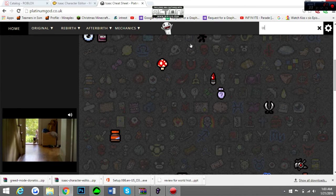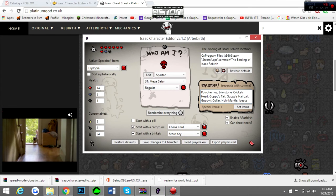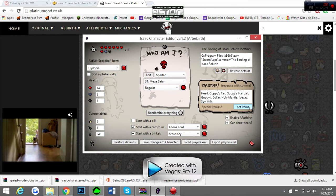Let's put Ipecac in. I suck at spelling — hold on, I got this. Ipecac, there we go. And then we want soy milk. So, let me set items. As you see, they all just set. Got Guppy's Hairball right there. That's pretty swaggy.